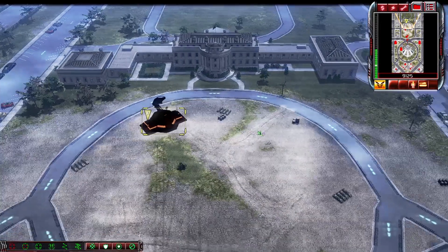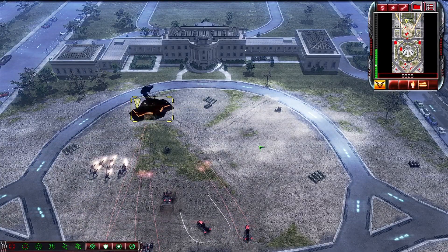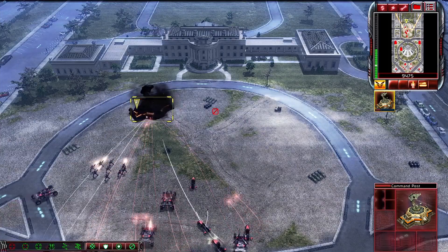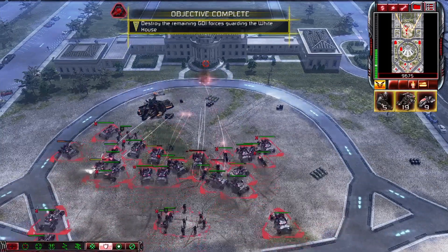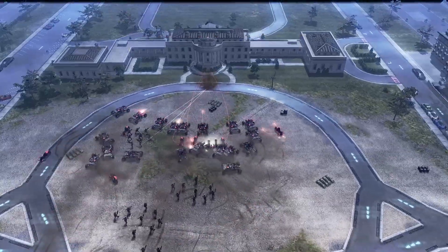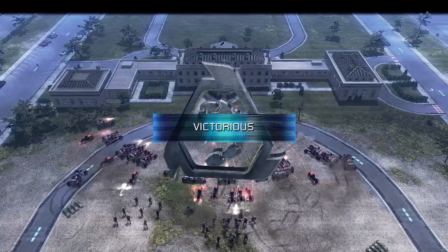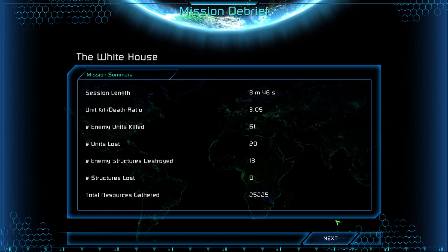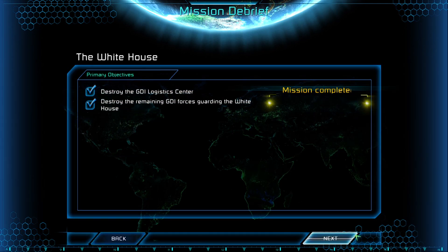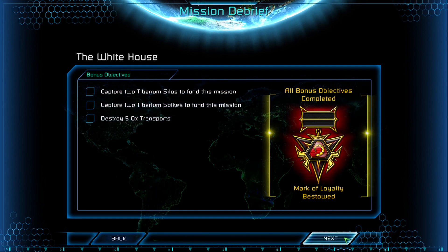Their forces in this case being one command post. I'm not quite sure what happens if you destroy the base first — I guess you might fail a bonus objective or something, or you just never get the message from AJ. I don't know.